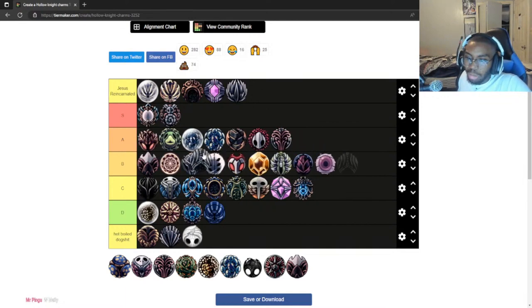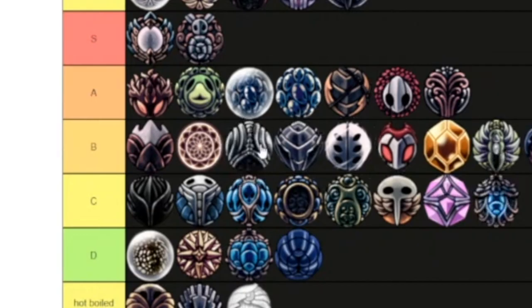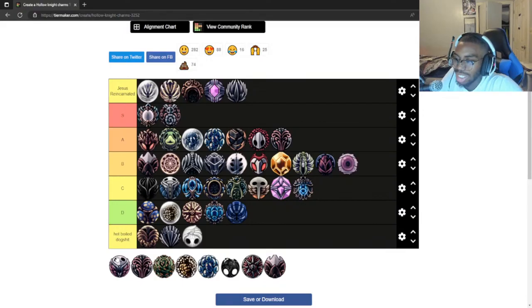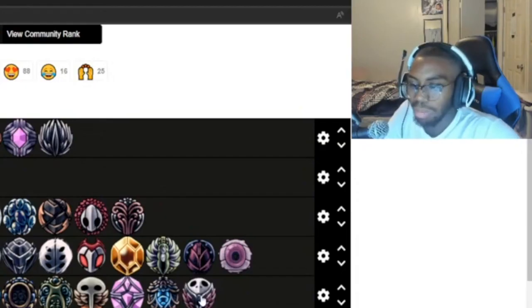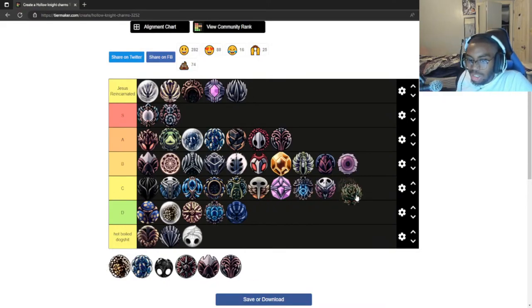Soul Catcher is a charm I put on when I just want to fill a slot, so high B tier. Spore Shroom — mid, very high D tier, probably low C. It's another throwaway charm. Sprint Master — low C tier. I use it more than Spore Shroom simply because I like moving a tiny bit faster.